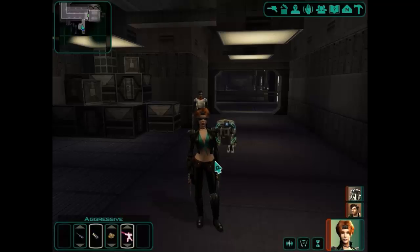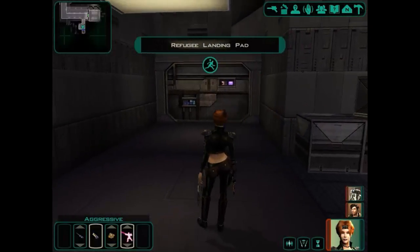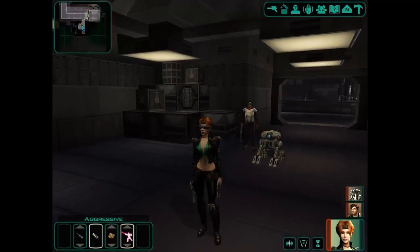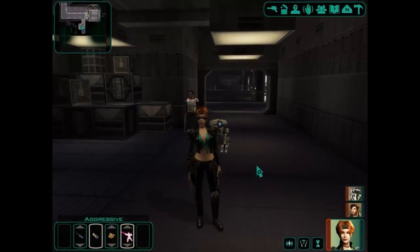Hey guys, welcome back to Star Wars Knights of the Old Republic 2. We need to get back to the Ebon Hawk, but there is a fairly tough battle on the other side of this door with six Zoog brothers, and we need to take them down if we want to get back to the Ebon Hawk.